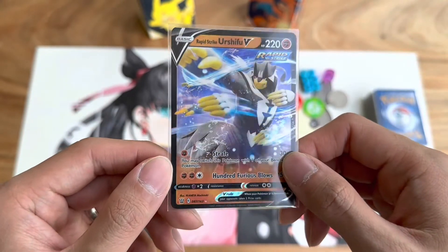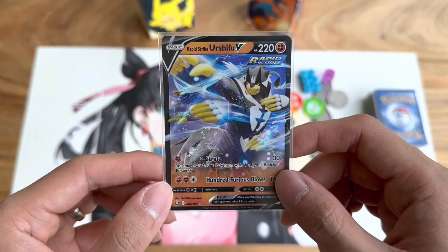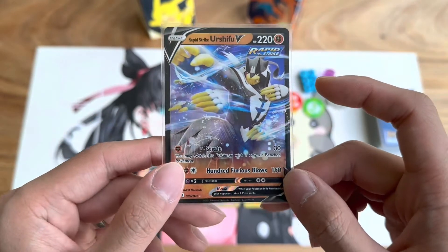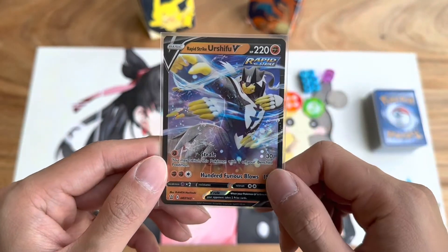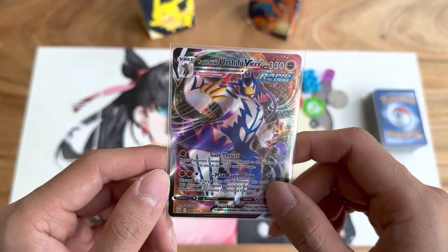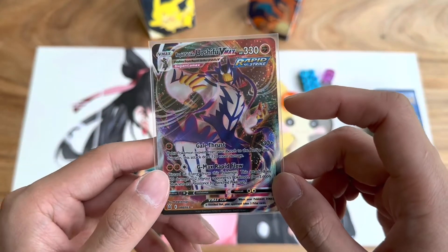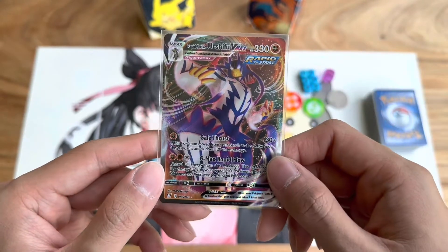Here's an example of a V Pokemon — this is a Rapid Strike Urshifu V. This card may look drastically different from the typical Pokemon card but it works in essentially exactly the same way. It is a basic Pokemon with a type, HP, and attacks. The only difference is the V rule: if this Pokemon is knocked out, your opponent draws two prize cards instead of one. And here you have the V Max — Rapid Strike Urshifu V Max. It essentially works as an evolution of the V Pokemon, evolving from Rapid Strike Urshifu V. With the V Max rule, if this Pokemon is knocked out, your opponent draws three prize cards instead of two or one.